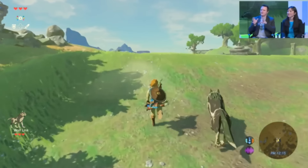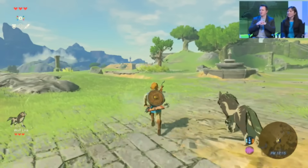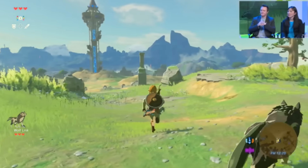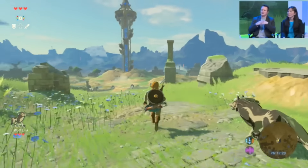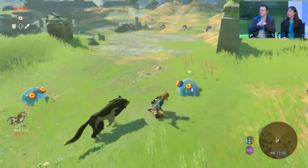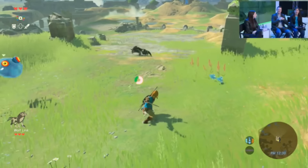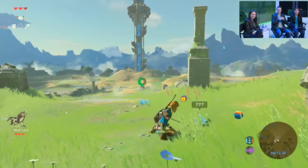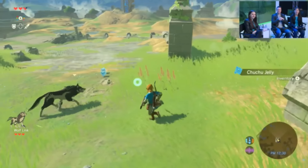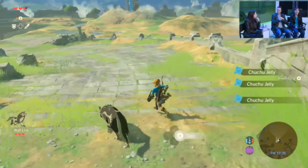If you do get separated from Wolf Link, you can blow a whistle to him and call him back to you. He's got a lot of really cool animations if you watch him. And if he runs off in a different direction, you can whistle to him and he'll come right back to you.